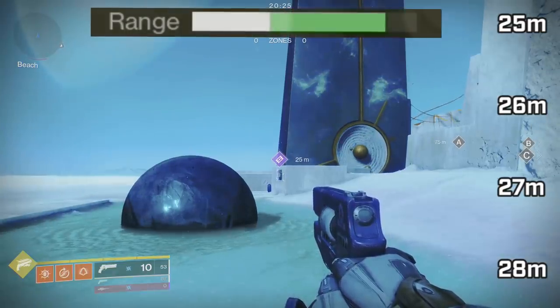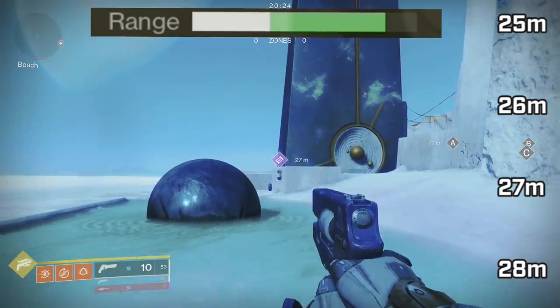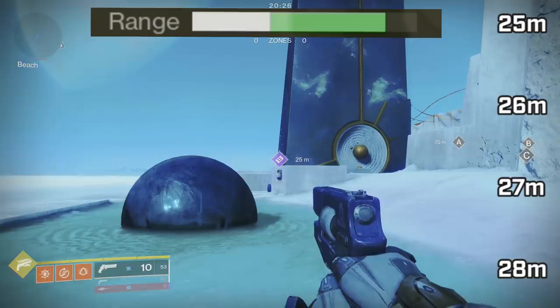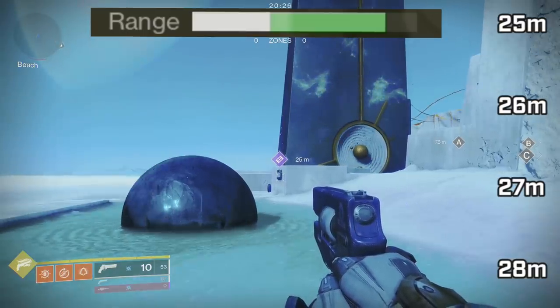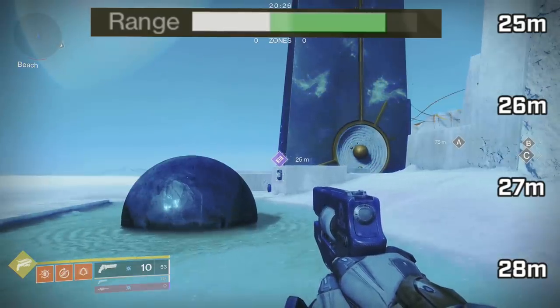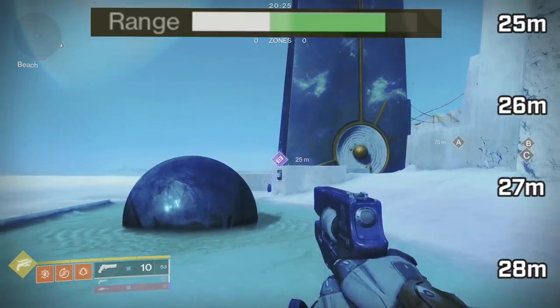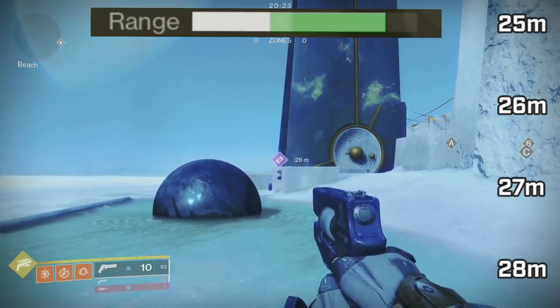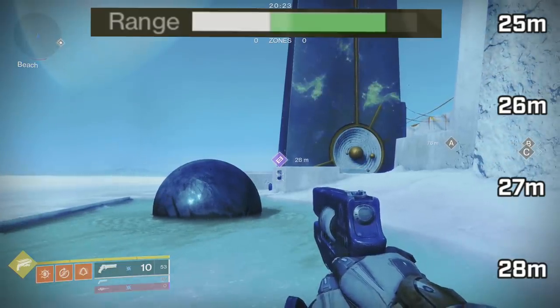If we know the floor is 25 meters and the ceiling is 28 meters, what are the perks doing? The range masterwork? Full bore? Accurized? Small bore? Or what about rangefinder, explosive payload, opening shot, or other damage-dealing perks in the perk node? A meter in-game is a very, very small distance — just a couple steps back. And this 25 to 28 meter range is very close.